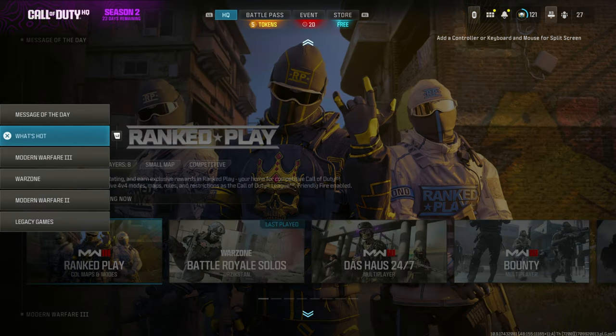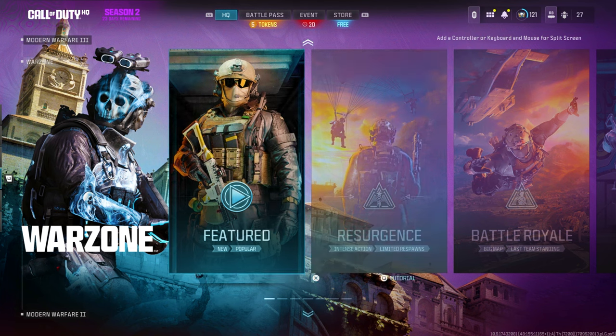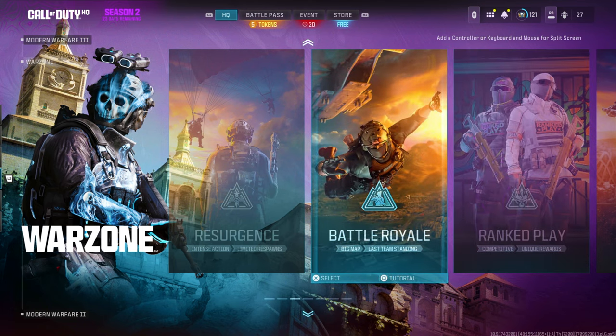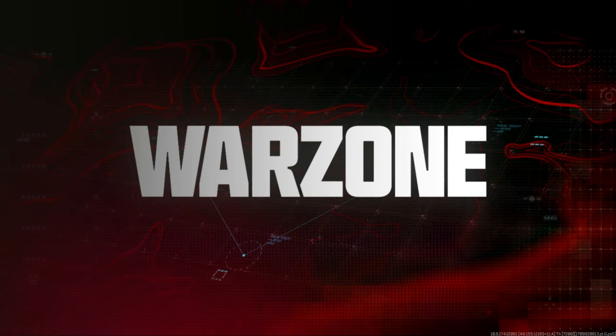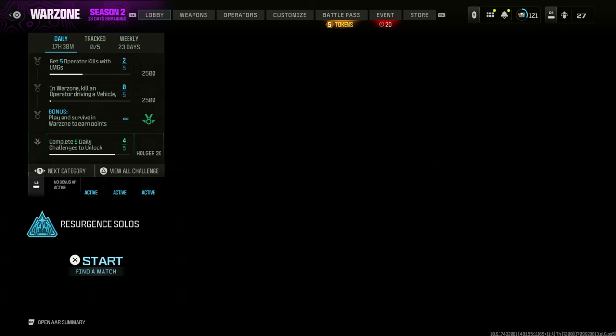First thing you're going to do is go to the Warzone section because this glitch only works in Warzone properly. Go to Warzone and you can go to any mode — either Resurgence or Battle Royale. It doesn't matter, you can even do this in Ranked Play as well. Once you're in there, go to a solo mode or you can do this with quads — it doesn't matter.